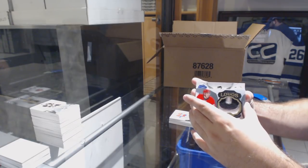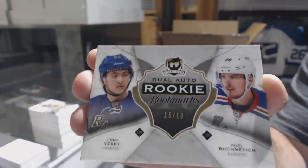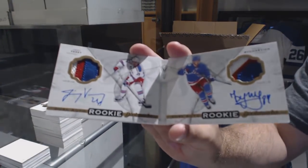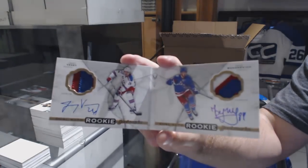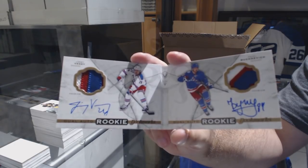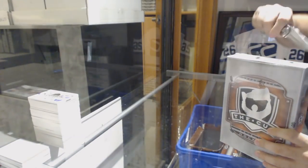I think I know what team that is. Numbered 16 of 18, Dual Rookie Booklets of VC and Buchnevich. Ooh, pretty. VC and Buchnevich Dual Booklet. All right, last tin in this very, very pretty case.